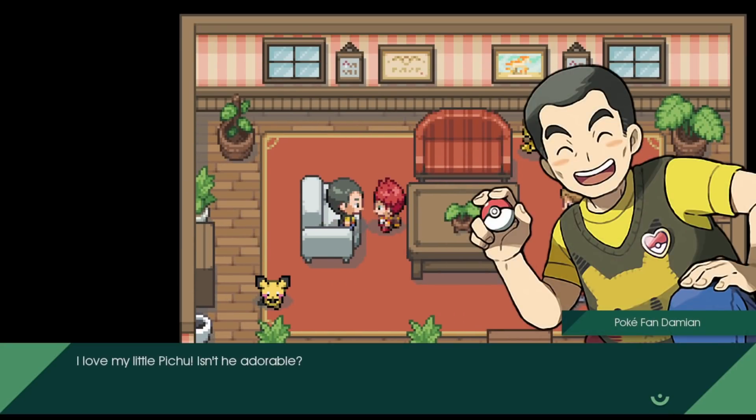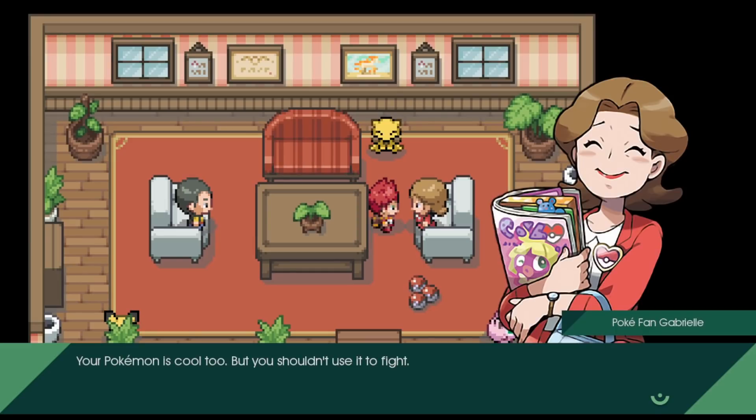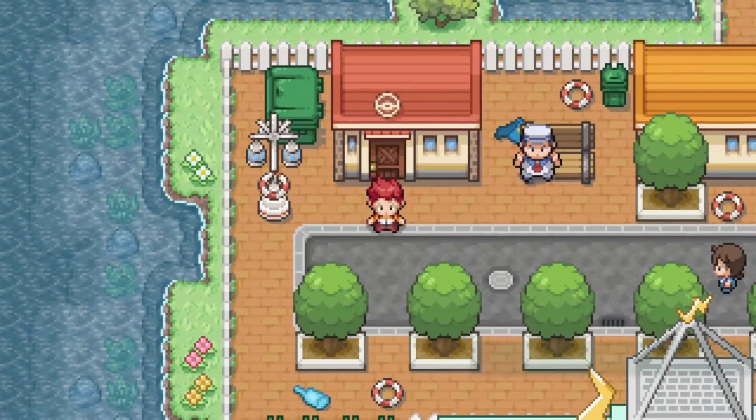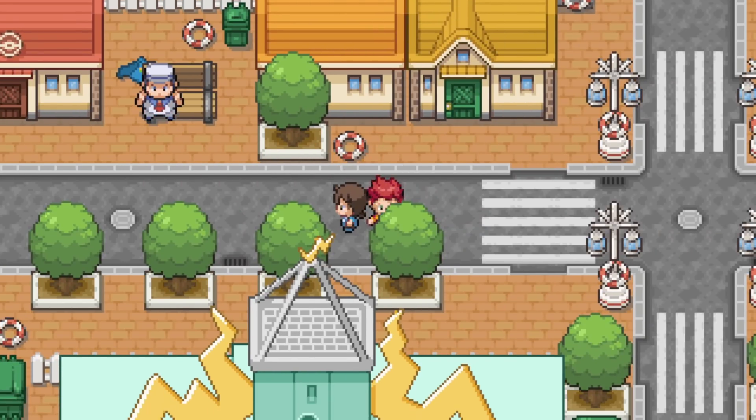Oh, it's the fan club! Someone loves their little Pichu - pretty cute. Another NPC says our Pokemon is cool but we shouldn't use it to fight - I'll fight my Pokemon if I want. More and more tourists coming to Vermillion City. Someone considers getting into tourism and buying a pleasure boat - that'd be a good idea, make that money.